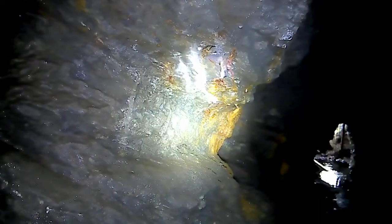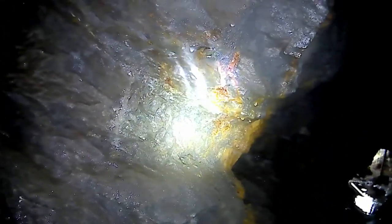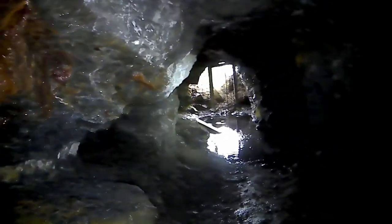See, what bothers me is this flowstone. That's dissolving — the rainwater is dissolving the rock above this and it's depositing it there. Which means there could be a whole room above this level. Right, it's empty. It's empty — full of water, for that matter.